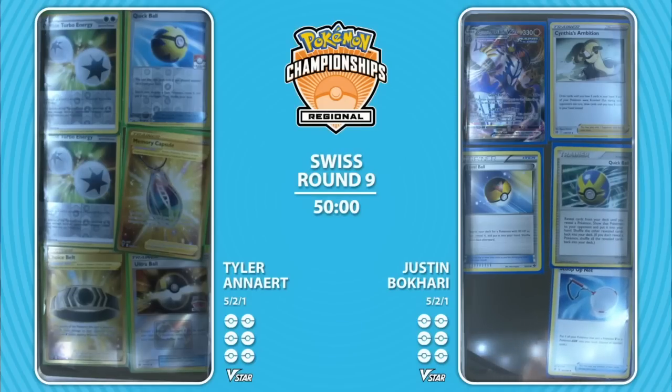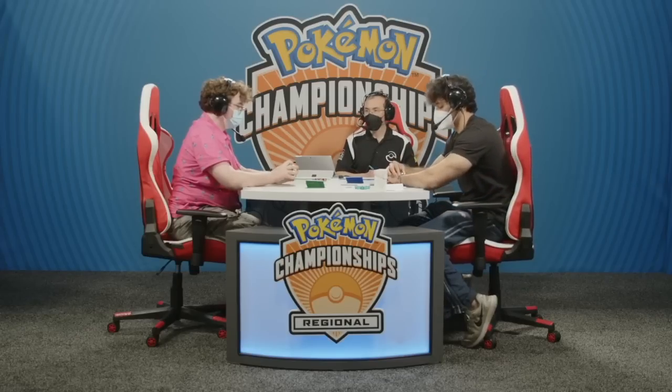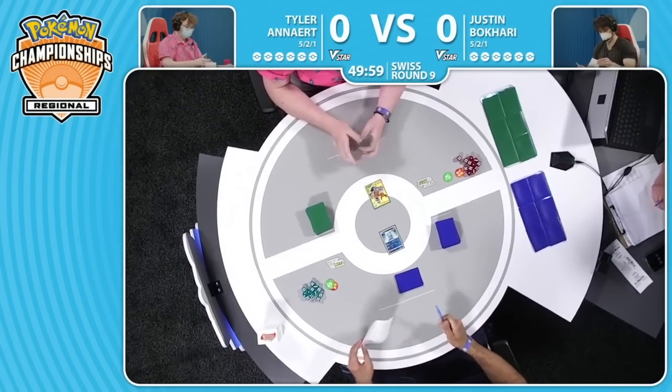Two double turbo energy — not the best. A memory capsule as well could be a little awkward for Tyler. Not anything too bad on Justin's side. One Rapid Strike Urshifu VMAX, but he does play two copies of the card, and you really only ever need one in most matches, so it should be okay. It never feels good to have a great attacker in the prize cards, but Justin's been able to work out multiple scenarios when put in a tough spot. We're getting into the final Swiss round of day number one here at Secaucus Regional.